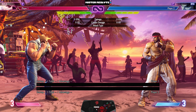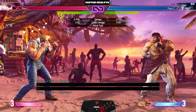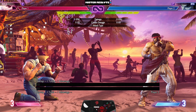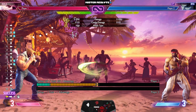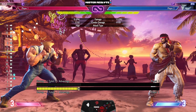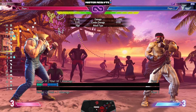The reason charge characters even exist is because it gives the developers the ability to put in special moves that are incredibly strong, but cannot be used back to back to back. Take Guile, for example. Everybody knows how ridiculously strong his sonic boom is — it's a projectile you can slowly walk behind to almost always take advantage of the match. Imagine if Guile could walk towards you and throw sonic booms. That would be pretty crazy, and it has happened in the past.